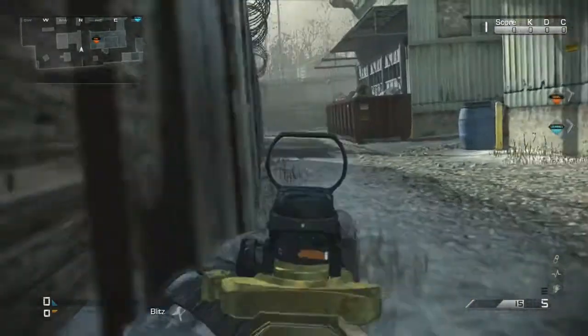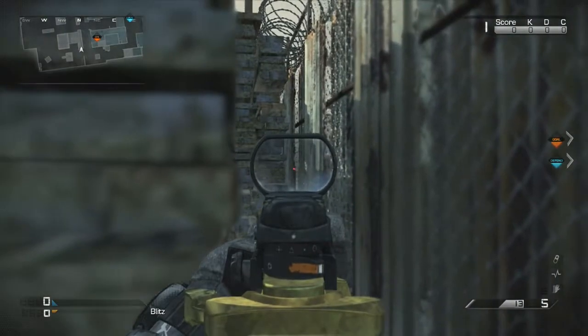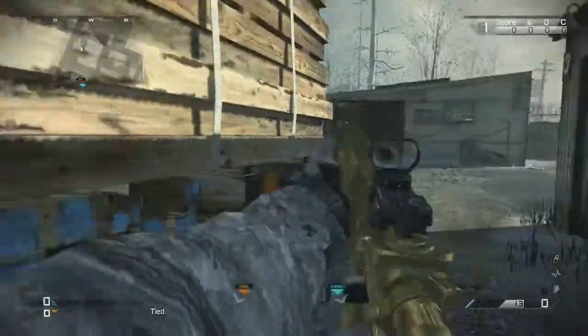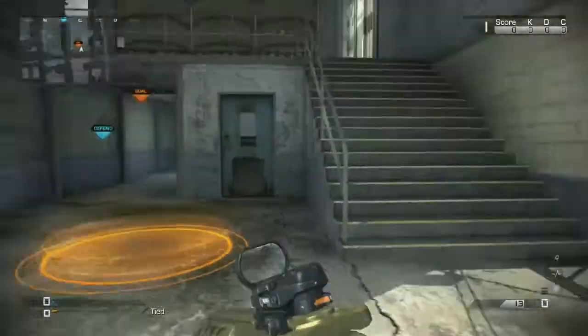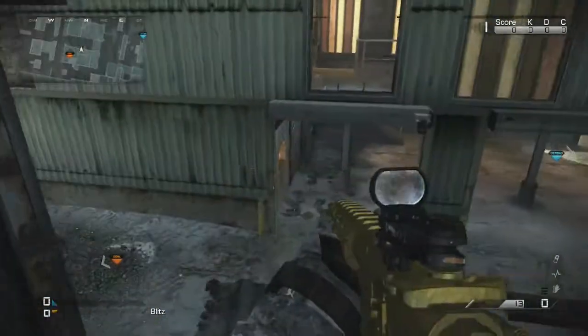You can actually just lean on this thing and kind of see where they are through here — there's all these holes in the fences, so you can actually just start shooting them through there. That's pretty much where you want to be. And if you're not comfortable with being that deep in the spawn, you can push back into this building and hover upstairs.